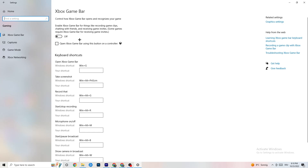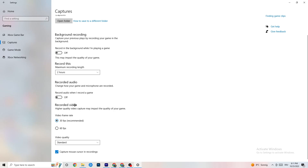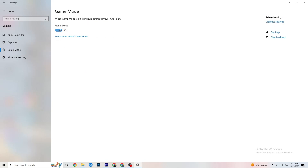Go to Captures and make sure that is turned off, because having background recording running can cause crashes mid-game, prevent the game from starting, or cause FPS stuttering. Then go to Game Mode. For some people it works better on, for others it works better off — so just try it out.